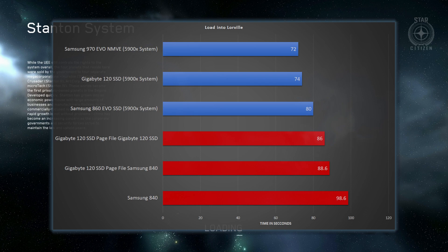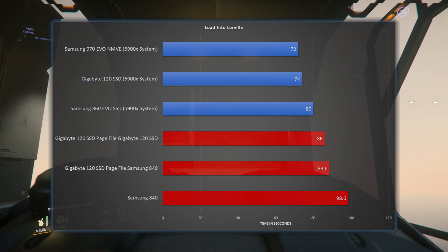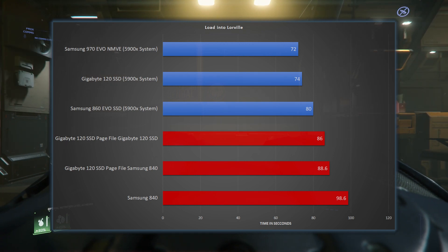Over the five times that I tested each one, which gives us a picture rather than a really accurate result, the general picture here is that it doesn't make any sort of difference. The Gigabyte — the £15 cheap DRAMless SSD — is performing nearly as well as the 970 EVO NVMe. You can see a difference probably between the two systems, and it looks as though the CPU potentially has a much bigger impact on how quickly things load in, which does make sense. The CPU's still got to do a load of work as it loads the whole Stanton system. So far, so good — the £15 SSD is holding its own.